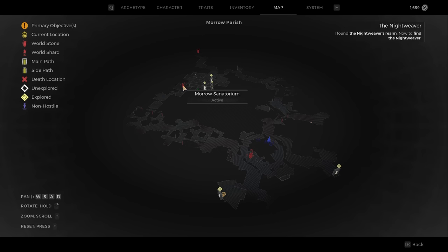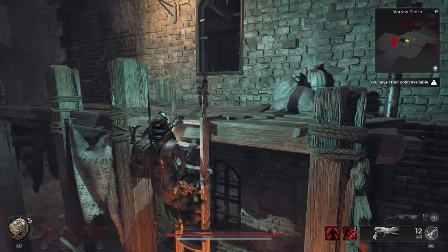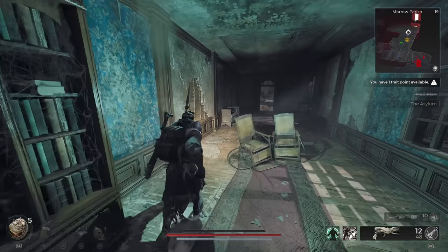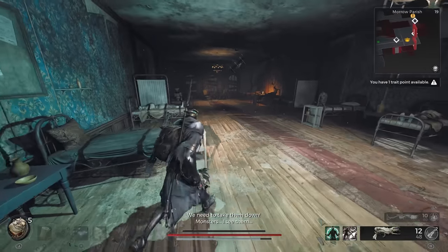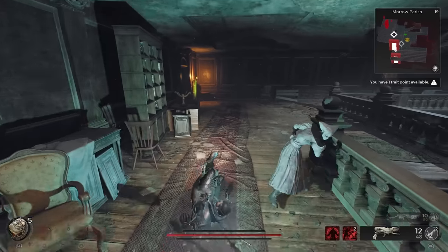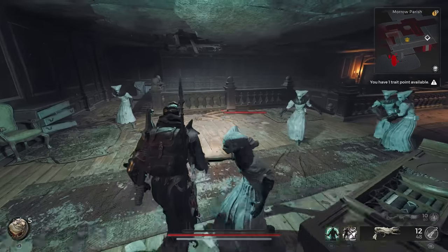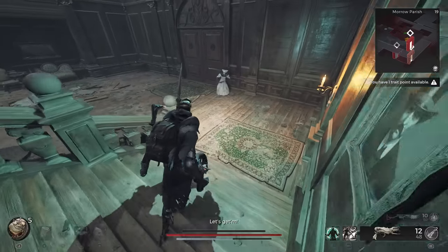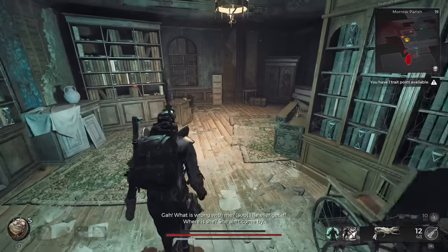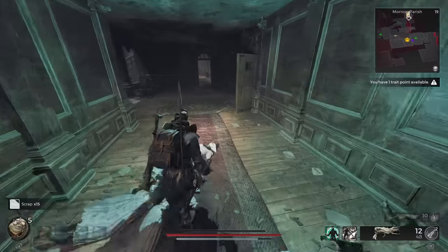We'll need to perform some key actions here, so follow closely. We'll start by entering the Asylum on the second floor. We'll then need to get three stone-carved dolls, the first of which is down on the first floor. Along the way, we can open up a door for a small shortcut. After grabbing the first doll, exit the room and turn left, moving through a hallway and down a flight of stairs to the basement.